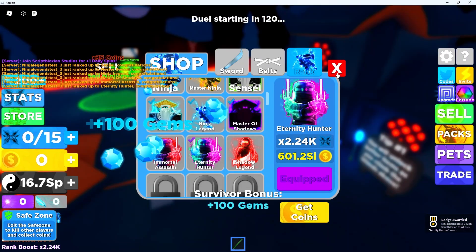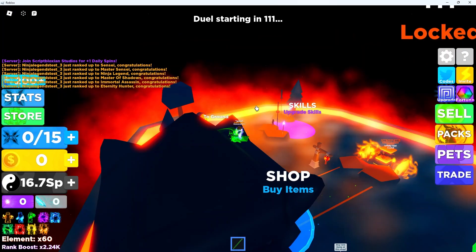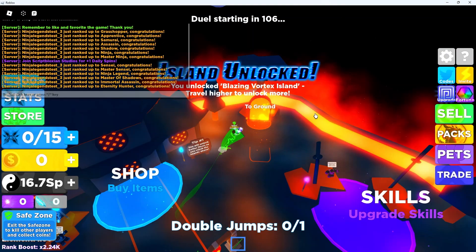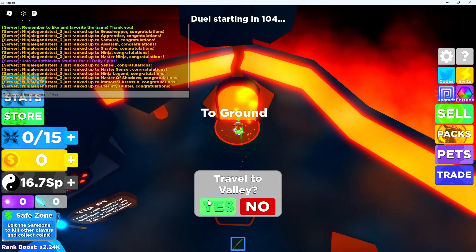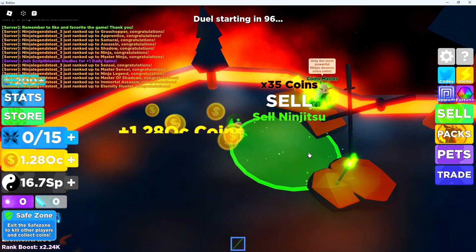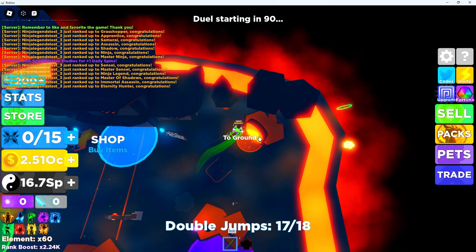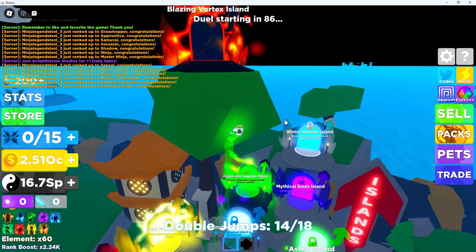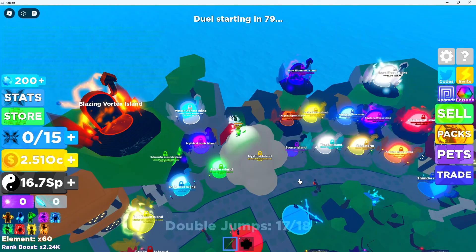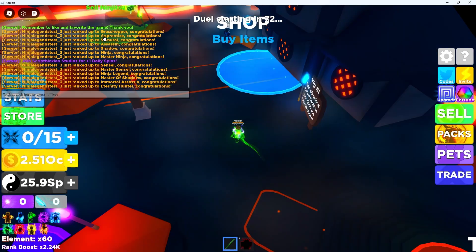I teleport back into the island. Once I land, jump up here — if it doesn't work, go into the middle — and boom, we're back at the max island. Now I can get all the skill I want. Make sure you don't press sell when you do the glitch, obviously that won't work. If I go into the ground, this island is unlocked but all the other islands are not unlocked — you have one island unlocked and that's the best island.